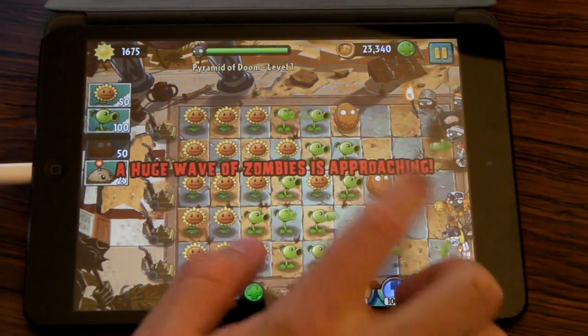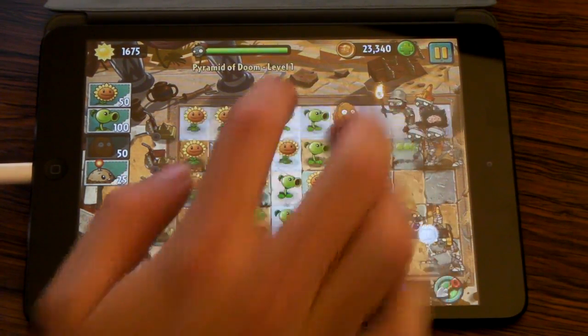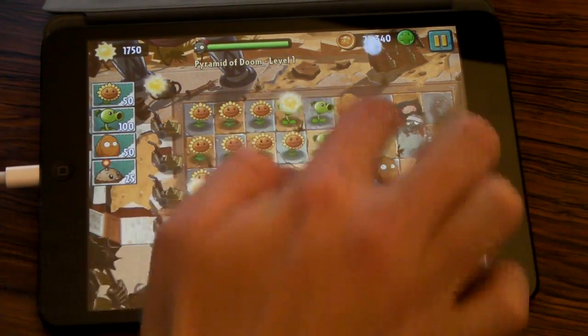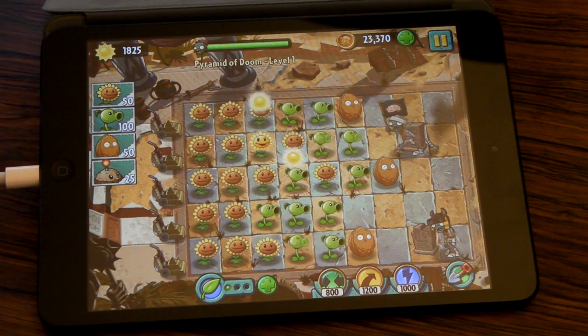It works for coins, it works for sun, it works for plant food — it works for everything to pick up in the game. You can just do it all at once and pick up stuff a lot faster. Thanks for watching, game on!